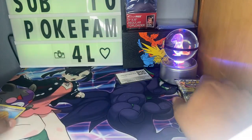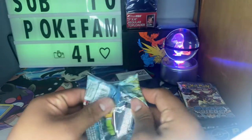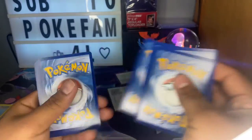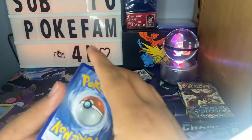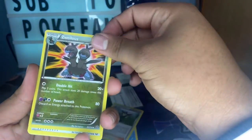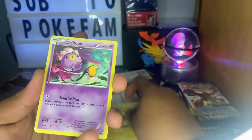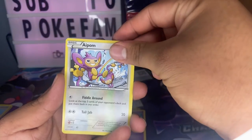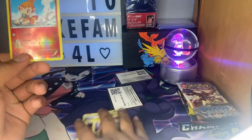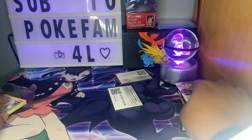Alright, toss that on the side — we got a Steam Siege. It's my first time opening an XY Steam Siege, so let's see what we get. Go card for the Pokey fans, toss it on the side. One, two, three, four — four to the front. This one doesn't have energy, I guess Samurai. We got a trainer, Yanmega, Fletchling, Malie, a Drifblim, Aerodactyl, a Pion reverse holo gym. Last card is a Talonflame. Alright, not bad not bad.